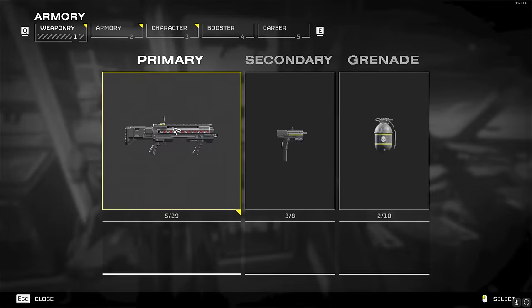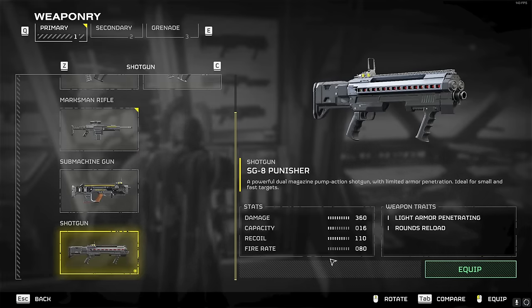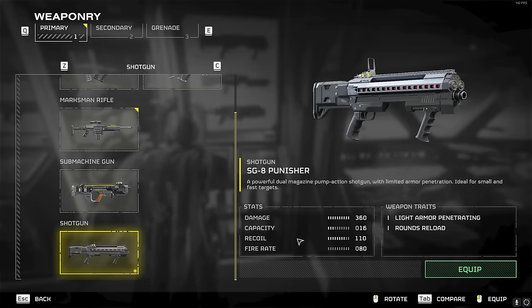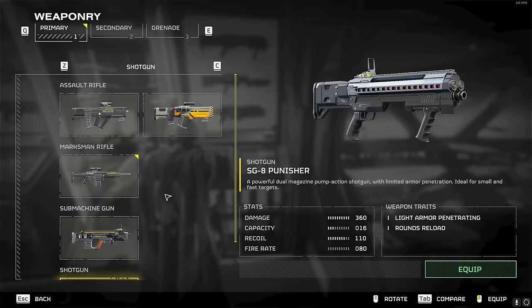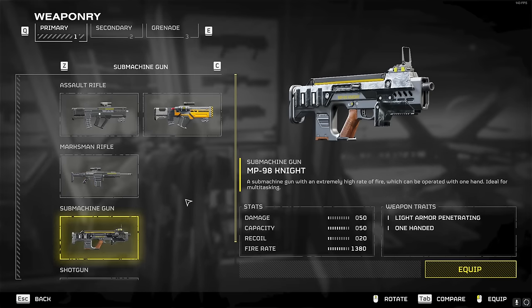Starting off with our armory, I think the best primary weapon for beginners is actually the SG-8 Punisher shotgun. It has a huge magazine, it does a ton of damage, and the recoil is very manageable. I think it's actually stronger than any of the other starting weapons that you can get pretty easily.